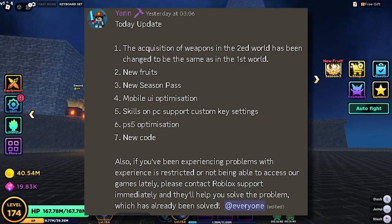So today's update: they have changed the acquisition of weapons in the second world to be the same as the first world, so you can spend gold and buy weapons. There are some new fruits, there is a new season pass, there is mobile UI optimization, and skills on PC now support custom key settings which is pretty cool.